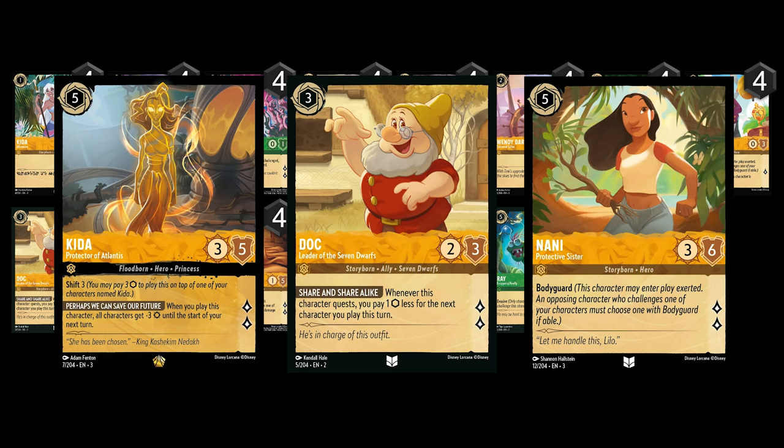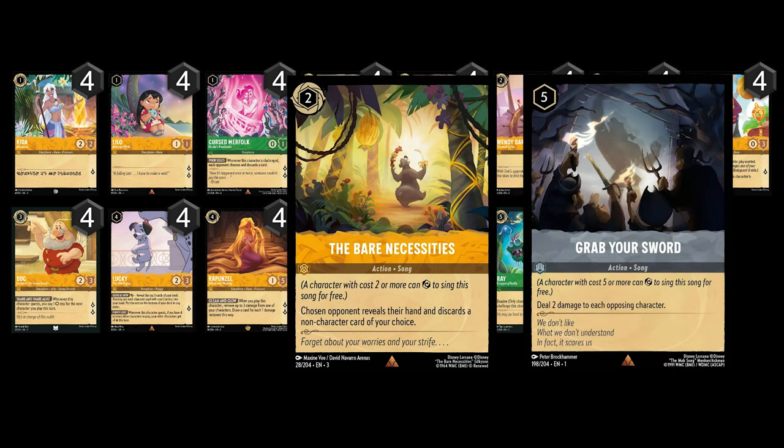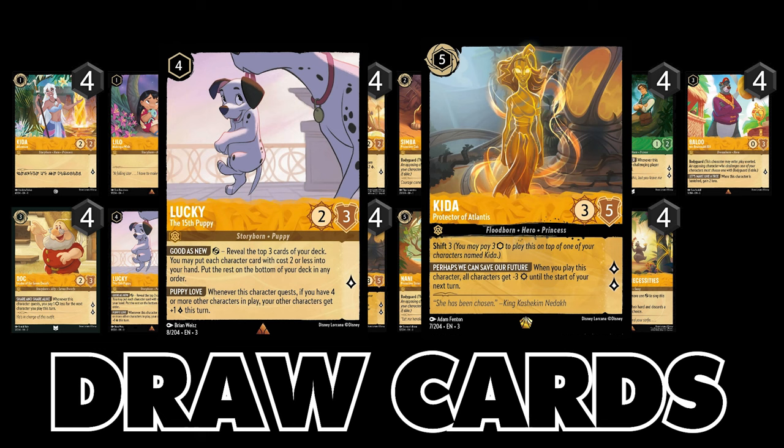Necessities — like I said in my previous videos — is a card that saves aggro decks from auto-losing against steel decks; we now have a chance against Grab Your Swords. Lucky and Rapunzel are your draw cards and it's essential to have four of each in the deck. Good news: the price for Rapunzel is much lower now compared to set one, so be sure to have four of them. Nani being a big bodyguard that can quest for two lore, Rapunzel is a great follow-up play on turn six if the game is still going so you can reload your hand. Lucky is also a great draw card you can play on turn four and draw on turn five. With Kida getting played on turn five, Lucky is pretty much safe after it quests and buffs your characters for more lore.